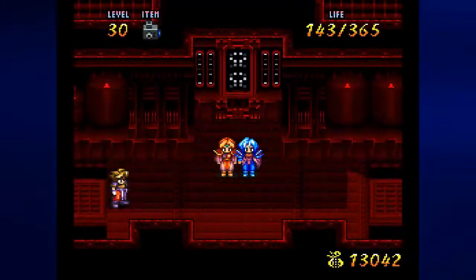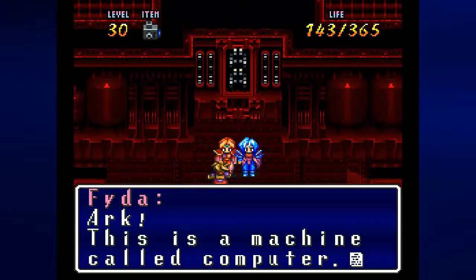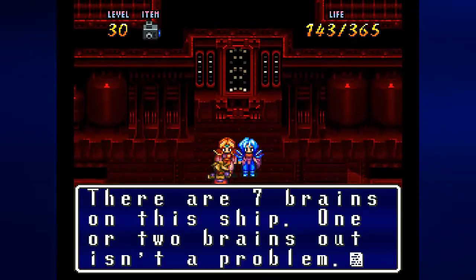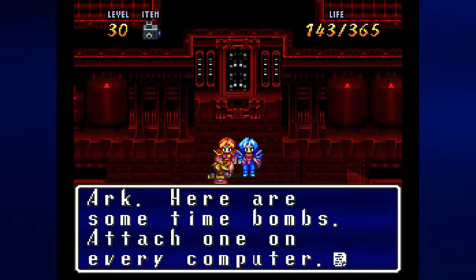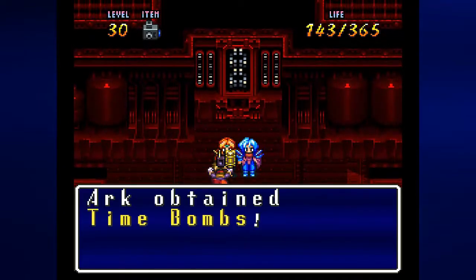We need to go into the airship to do anything. There's Fida and Roy. This is a machine called computer. You mean a computer? Put simply, it's the brain of this ship. There are seven brains on this ship. One or two brains out isn't a problem, but if all seven were knocked out, this ship would have to go down. Here are some time bombs — I attached one on every computer. Okay, let's split up and search. Good luck.